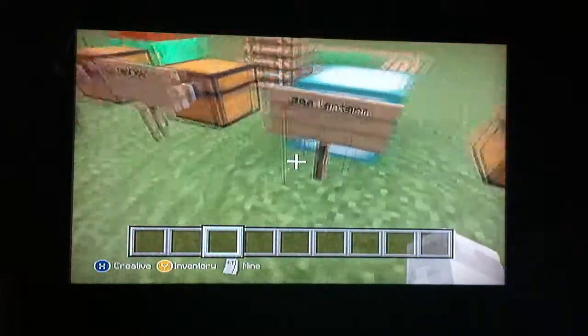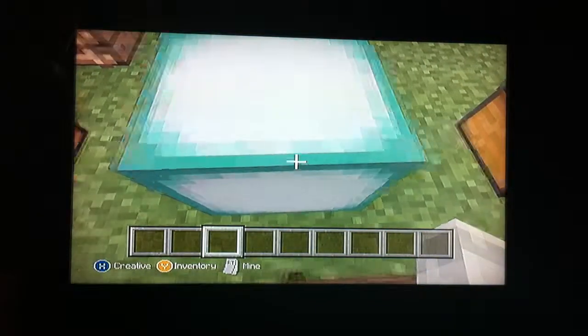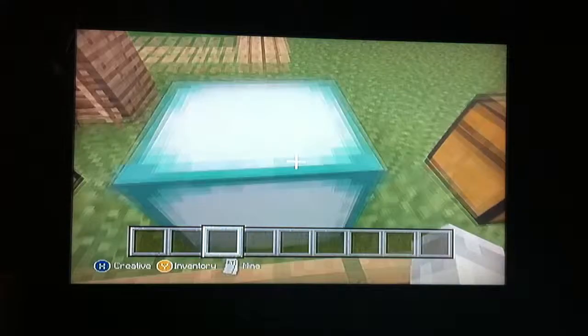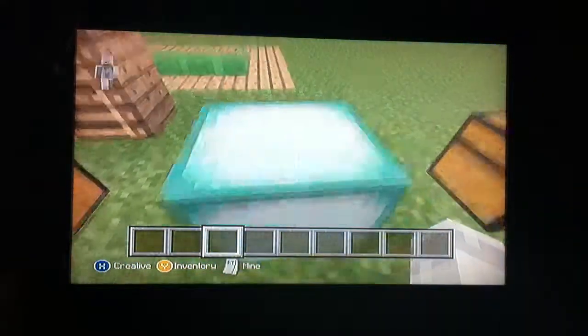Now here's a new block — the Sea Lantern. This is actually pretty cool. It lights up. I forgot how many spare bridges are in this world. The Sea Lantern — when it gets dark it's basically like glowstone. I don't know the recipe for this; I just want more stuff in the regular crafting menus.